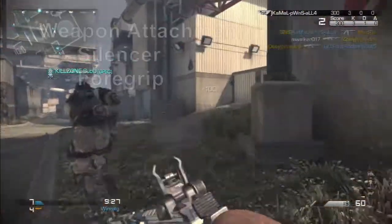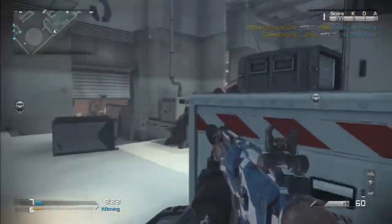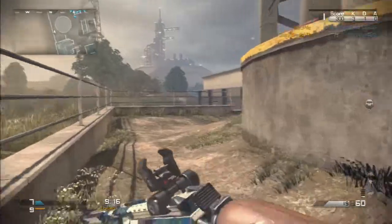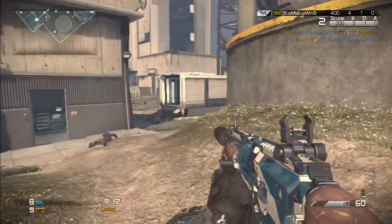For this gameplay I'm using the Maverick Assault Rifle with a silencer and foregrip. I find the optics on the Maverick really good, so I don't bother wasting one of the attachments on an optical scope. The silencer is a nice attachment because it keeps you off the map, and the foregrip provides some extra stability when trying for those longer range shots.